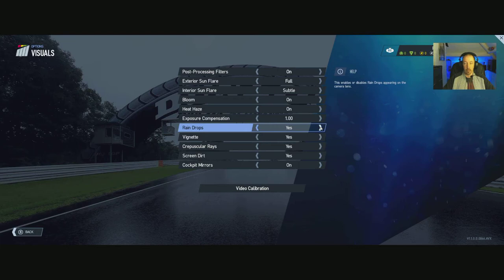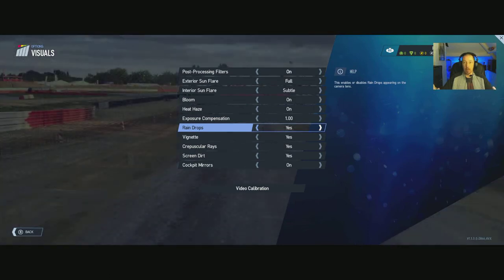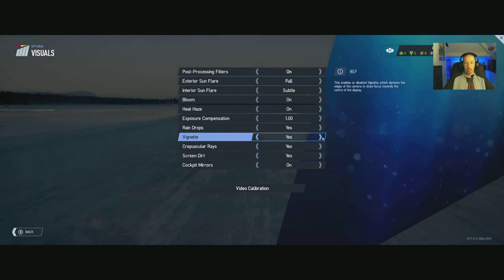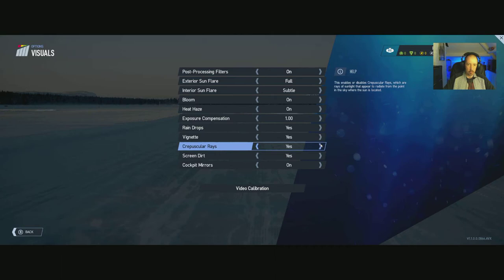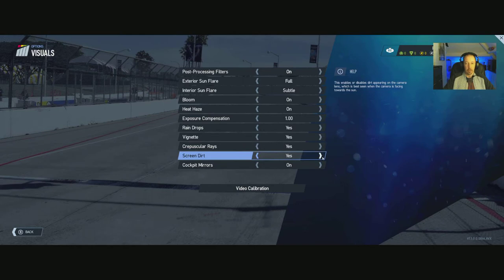Raindrops: yes or no — raindrops look great, the weather looks great. But I'm not a fan of the snow — if you photograph your car with snow on it, it just looks grey with flakes. Not impressed. The rain is brilliant, storms are brilliant just like Project Cars 1, but snow — no. Vignette: yes/no. God rays: yes/no. Screen dirt: yes/no. Cockpit mirrors: yes/no.